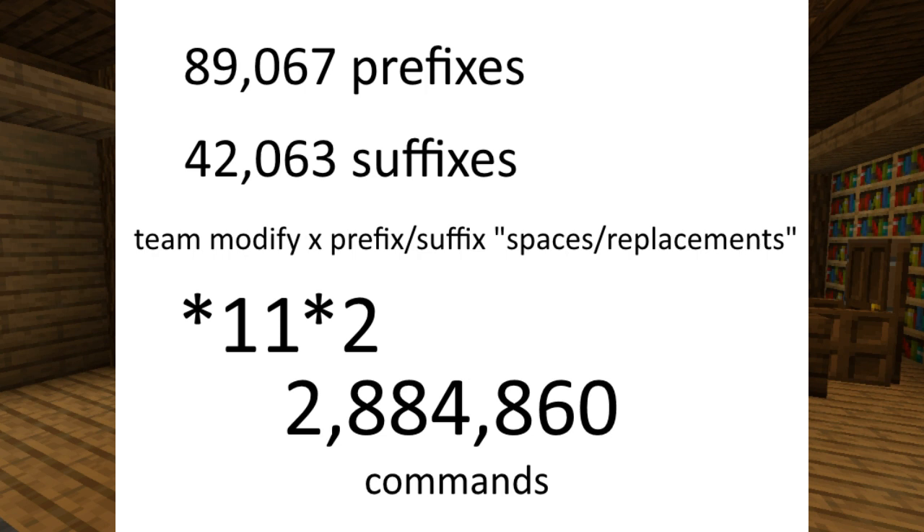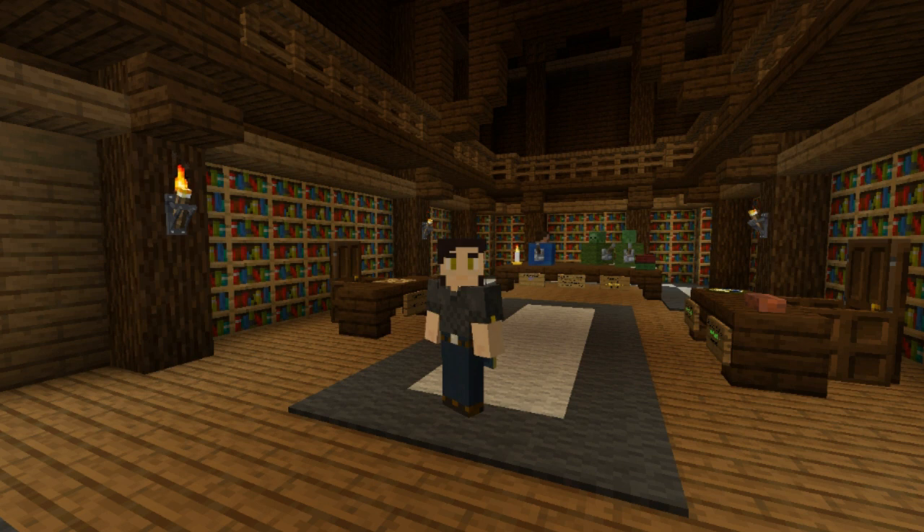With that many commands we have a new issue: how do we run a specific command? We absolutely cannot just put them in a function or function tree because that many commands, even in a zipped data pack, would demolish Minecraft upon loading. So we had to come up with something else — our solution was to make nested objects in storage with the commands at the end of a branch.